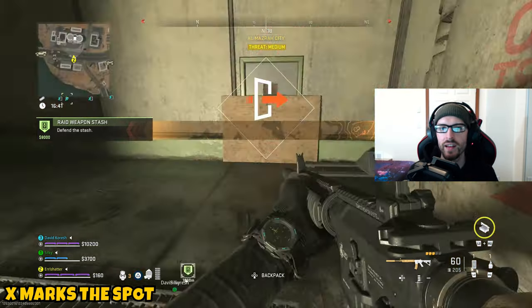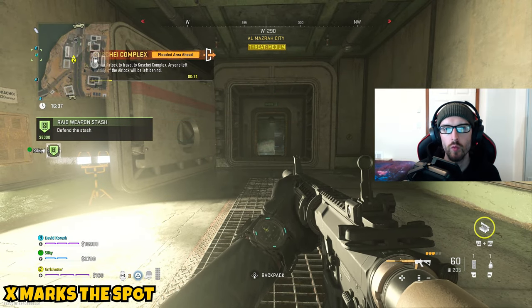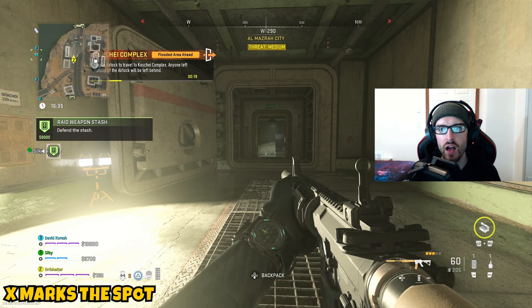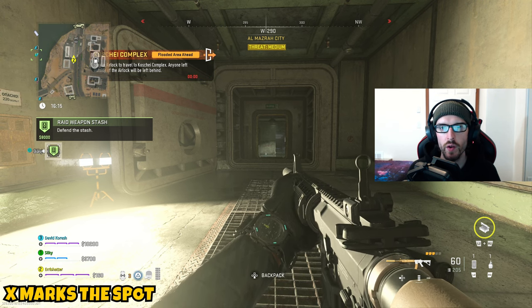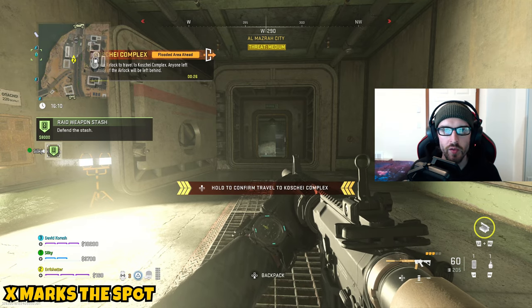This mission is going to be two parts, and it is sending us over to Koshai Complex. You guys are going to want to make your way into Almazra and head to one of the four bunker entrances. If you get lost trying to find these entrances, I do have a video on the channel covering those locations. Once you guys are able to enter the complex, you'll be prepared for this mission.